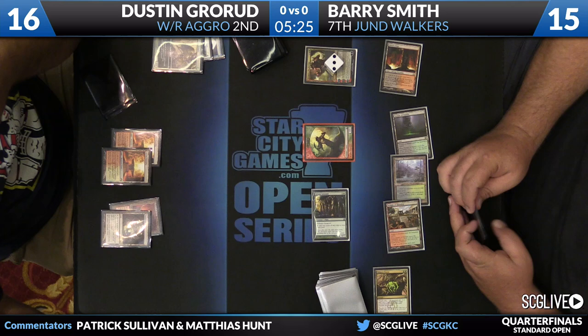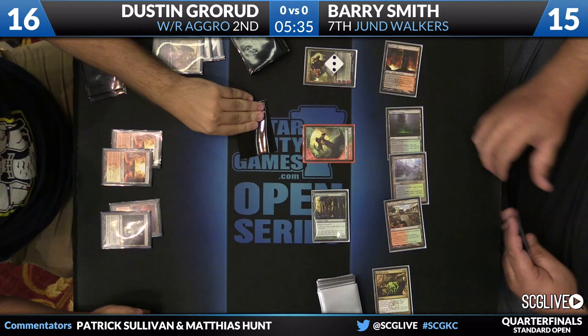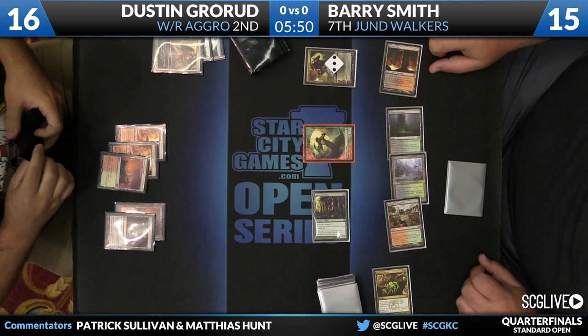Which makes a lot of sense — game one you're going to be playing against so many copies of cards like Doom Blade and Ultimate Price, so having one big juicy target for your opponent's spot removal doesn't make a lot of sense. Especially when you have 10 Planeswalkers. He's also playing four Thoughtseize out of the board, so he's got a lot of cards you'd really expect in the strategy sitting in the sideboard.